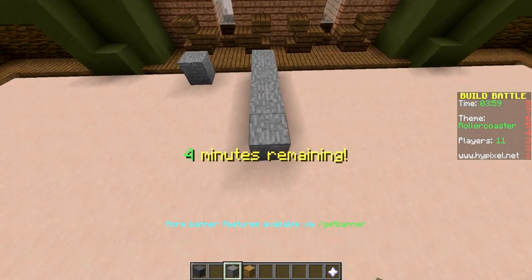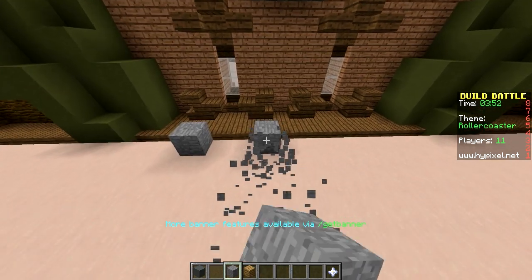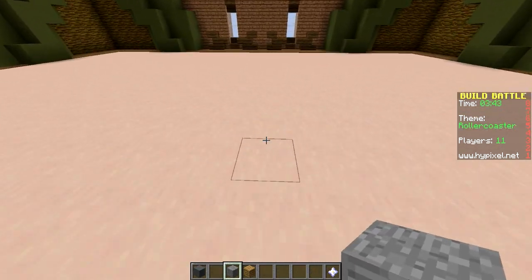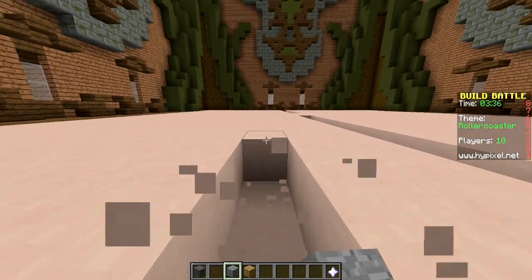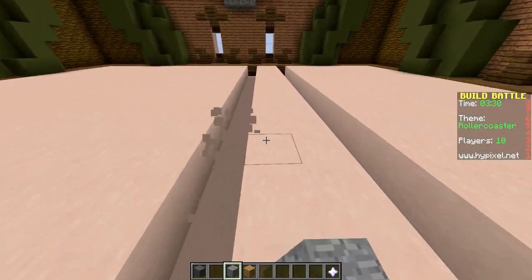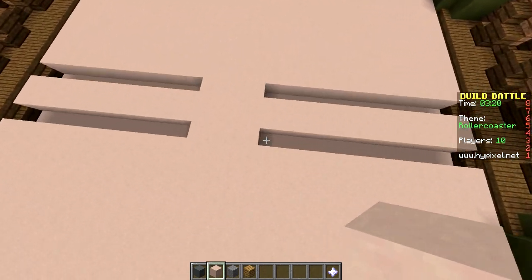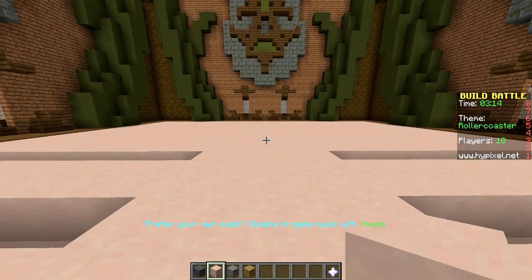If people don't use rails they're just an idiot because it's gonna look so cool. I might make it like a dangerous roller coaster — like a ghost run, dare you ride the roller coaster of doom! At the end you get dunked into a big pile of lava. Yes! No one would dare. I wonder if we can test it out — ah, they need to be powered rails, screw it.